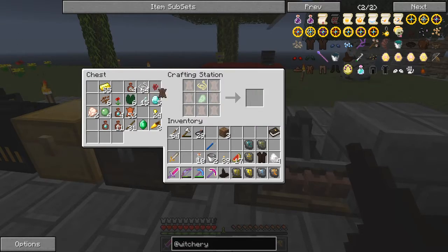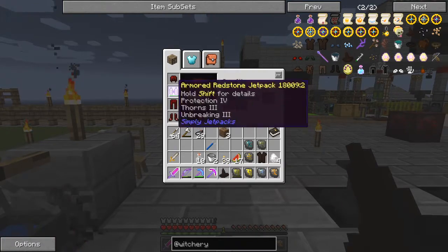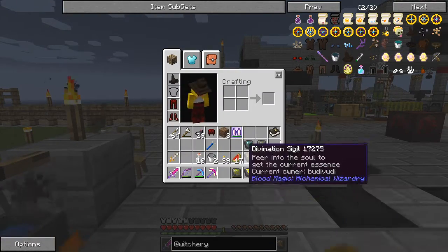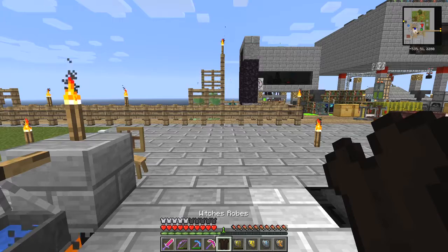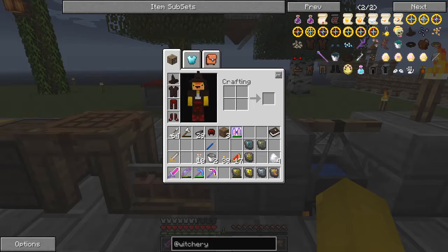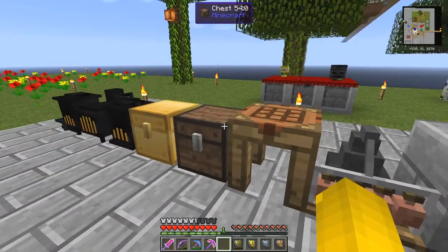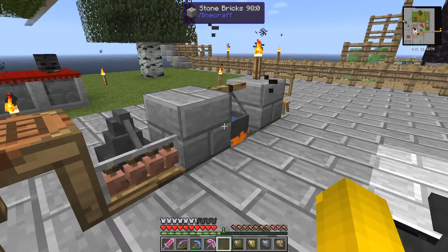Take those. Now we'll put those on and then we'll start to brew. We need to take these two off and put these two on. So now let's look at ourselves — yes, very flashy. Don't really look much like a witch, but there we are.